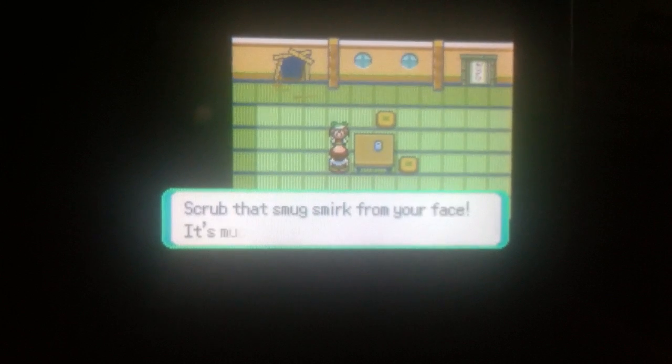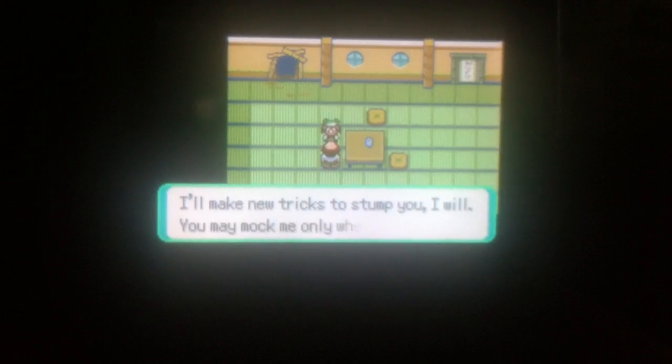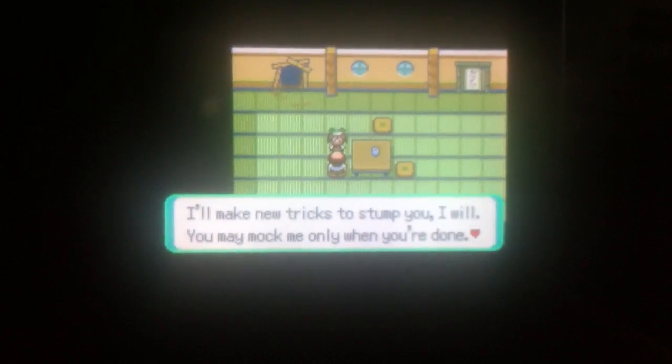'Scrub that smug from your face - it's much too early to think you've won. I'll make new tricks to stump you. You may only mock me when you're done. Come back for the next exciting installment.' And somehow he just poofs away. Maybe this guy's like a magician. But yeah, somehow he's able to kidnap and trap people and trick them into being trapped in his house. That's creepy. We're only ten years old - we better get out of here.